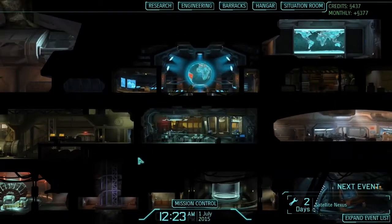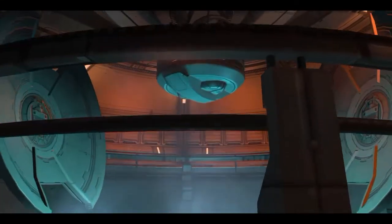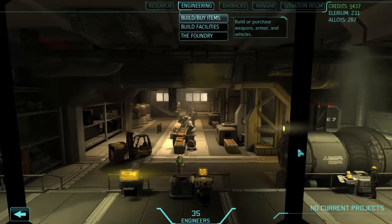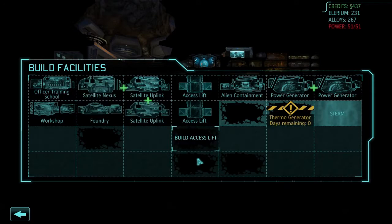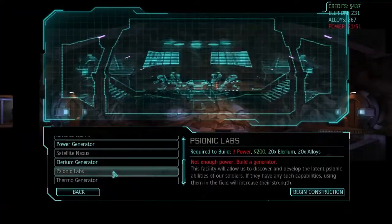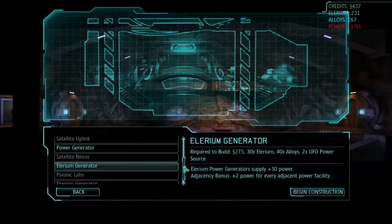Let's get back to building the satellite nexus - that's one of the things I really wanted to do. I think I just saw Marquez come back onto active duty, so that'll be pretty cool. Let's get new construction on the go - we've got a lot of money. The thermal generator is going to be next round, that's good. We have power - what are we going to put in this spot? The hyperwave relay is going to be one thing, but I'd really like to get the psionics lab in first.